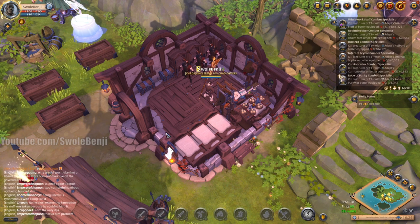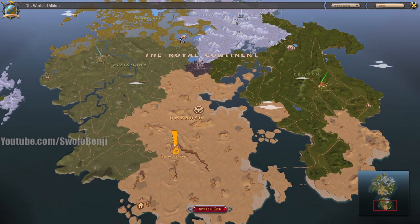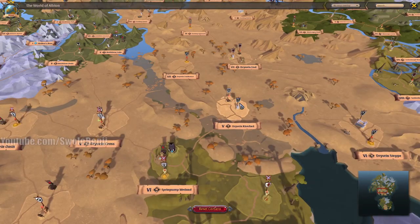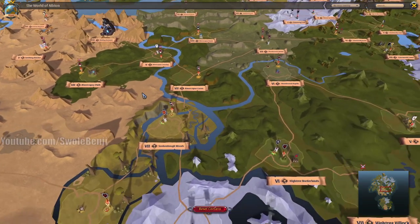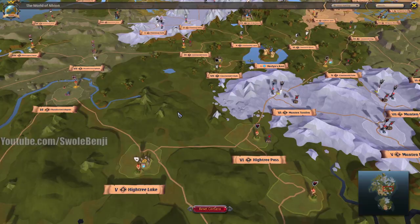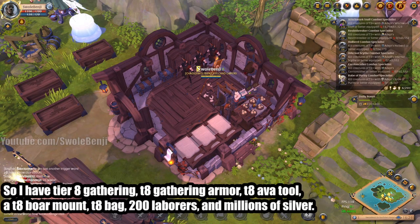The only exception to this rule is if you join a guild and go to the black zone, and they have a deep Tier 8 black zone hideout that is fully juiced up with power cores. Only then will you beat the return rates of the Royal Cities. So, if I have Tier 8 gathering, Tier 8 gathering armor, Tier 8 Avalonian Tool, Tier 8 Boar, Tier 8 Bag, and 200 laborers with millions of silver — what do I do?